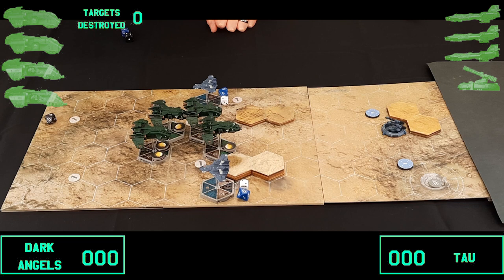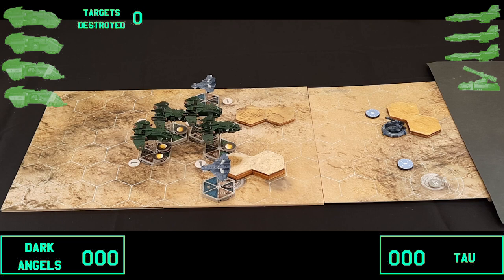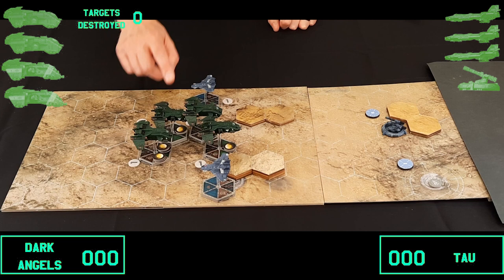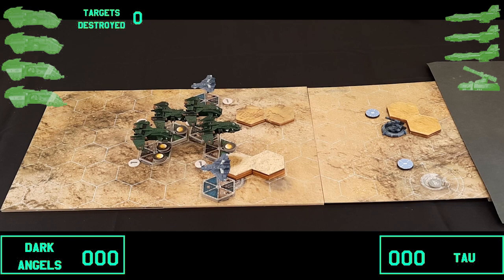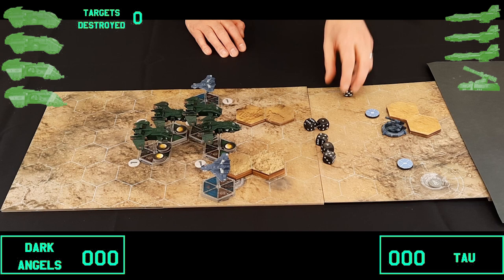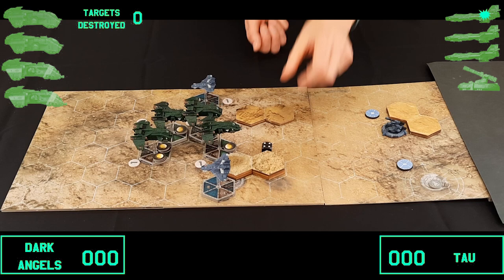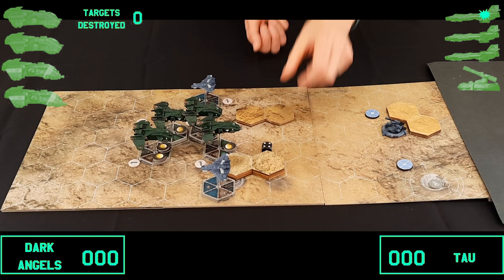It's the shooting phase and the Marines go first. The Fire Raptor at altitude two tries to engage the two Barracudas. Its front-facing Avenger Bolt Cannon has nothing in its arc, so we skip that. The Port Heavy Bolter fires six dice at close range, needing fives to hit — two hits, one point of damage. The Starboard Heavy Bolter fires six dice, getting one hit and one point of damage. Both Barracudas are already injured.